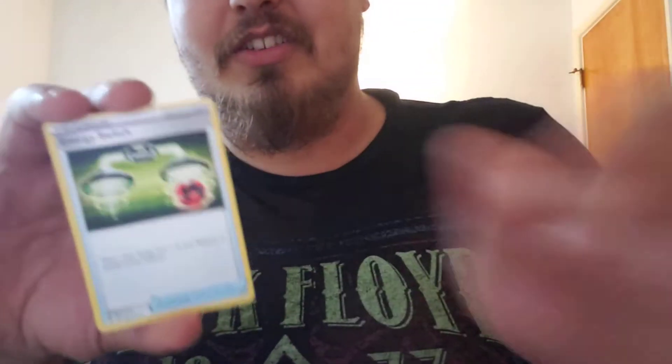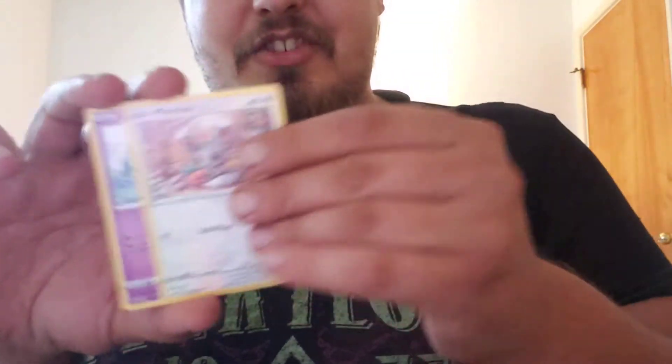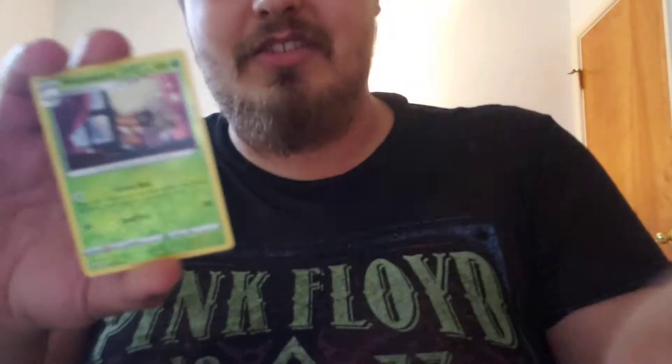And now we've got two more packs of Sword and Shield for you guys and four packs of Darkness Ablaze. Two fire in a row — it's channeling that energy so that we can pull that Charizard. We get that reverse and then we get a non-hollow Drapion. Let us continue.